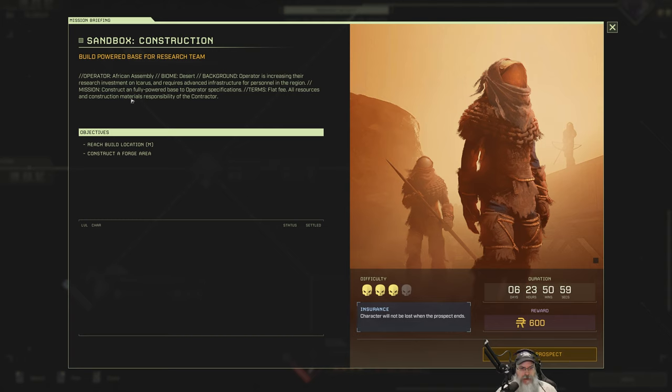So basically they want a fully powered base to operator specifications — construct a forge area. I'm assuming that means going all the way to the generator, maybe even an electric forge. That's not a bad thing because then we can also scan for exotics. When it's all said and done we're making 600 coin plus all the exotics, which with the week 13 update we can now exchange for coin. We have seven days to do it.